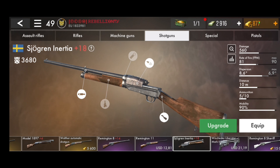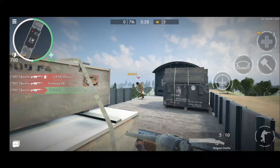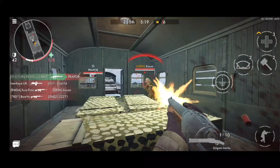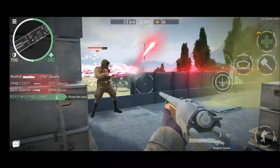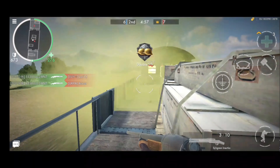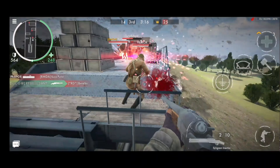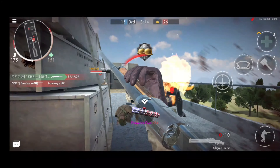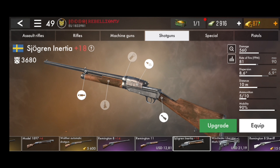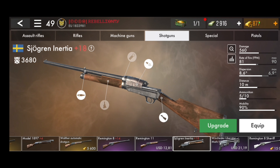Moving on to number 4, we have the Chagrin Inertia. The reason this is actually higher than the PPS is because even though the PPS is made for closer distances, the damage as well as the performance for the Chagrin just tops that a little bit. Up close it's definitely better, but of course it has the disadvantage of being a shotgun, so the damage drop-off is worse than the PPS. At close range though the Chagrin is a weapon I'll definitely pick over the PPS. A problem you might encounter while using it is running out of ammo.